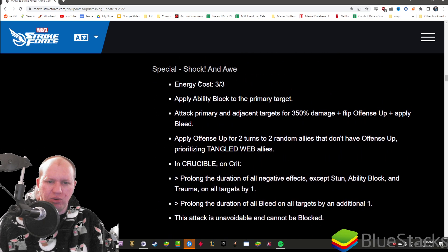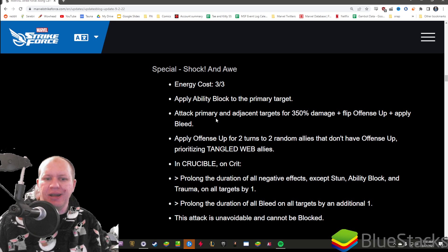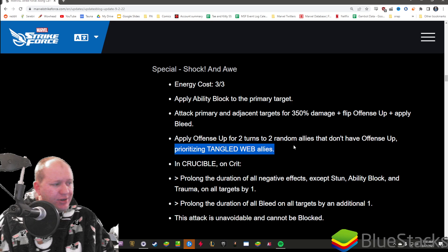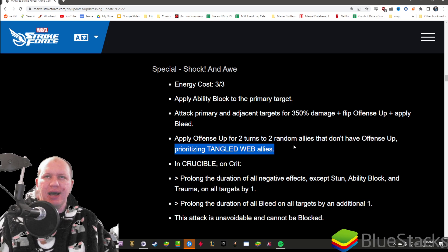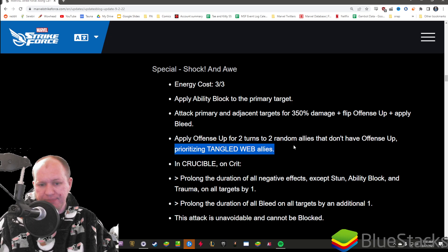His special, Shock and Awe: apply ability block, attack the primary and adjacent targets flipping offense up and applying bleed. Apply offense up for two turns to two random allies that don't have offense up, prioritizing Tangled Web allies. We haven't had something like that before - it'll check if all the Tangled Web allies have offense up, and if not give it to them first, then give it to other people. That's very interesting.